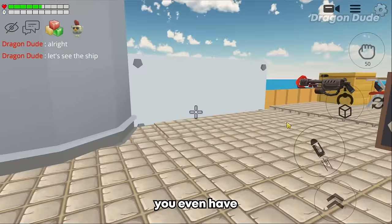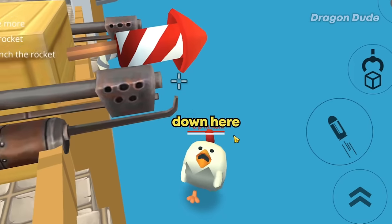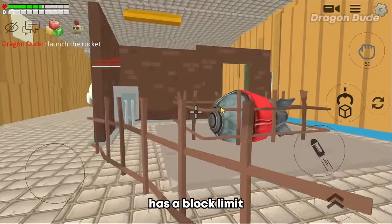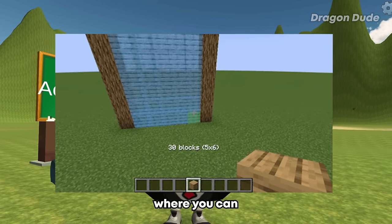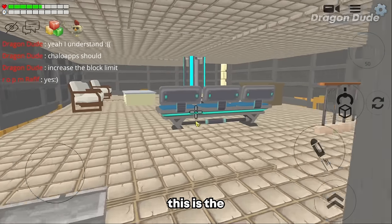Let's check out the inside of the ship — it looks like an actual battleship with all the cannons and guns on the sides, and they function! Down here is the storage room — they've got a huge nuke. Sadly Chicken Gun has a block limit so it's pretty empty. The ship even has an elevator!